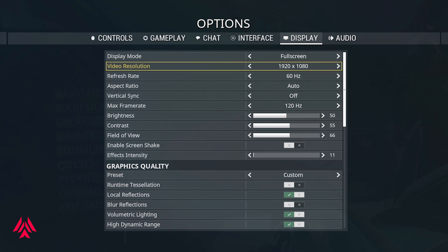Set your maximum frame rate to 60, or whichever your computer can handle. Put field of view in the middle, around 45 to 50. Turn off screen shake, as having a lot of things moving on screen can affect your performance. Set effects intensity to around 10 to reduce crazy on-screen effects and reduce the workload on your graphics card or integrated graphics.